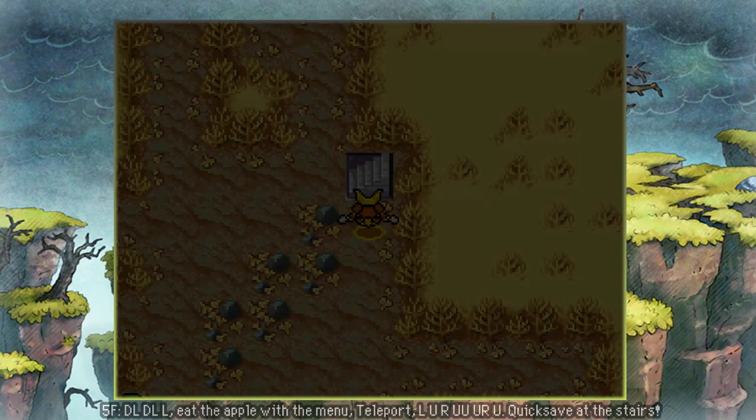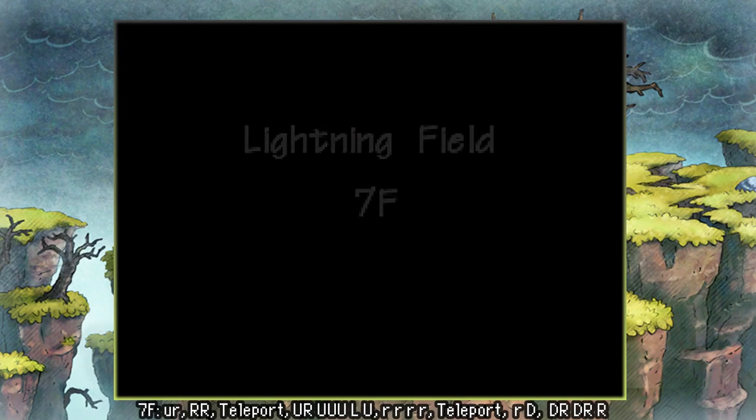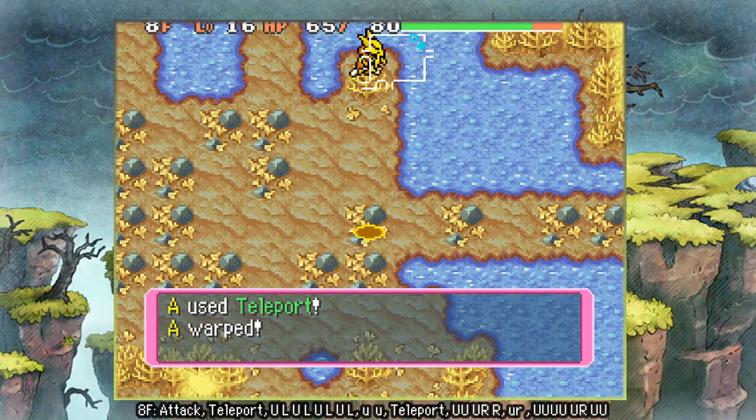We're back at it with some fairly straightforward floors here — six to seven, just simple movement. Now we're getting into some of the cooler parts of this manipulation. I routed floor seven specifically so that Magnemite would serve as a landmark for where that ginseng is. And then when we teleport out it works so well that it takes us to a room with a warp trap, so we don't have to use another PP for Teleport there, which I thought was a cool trick.